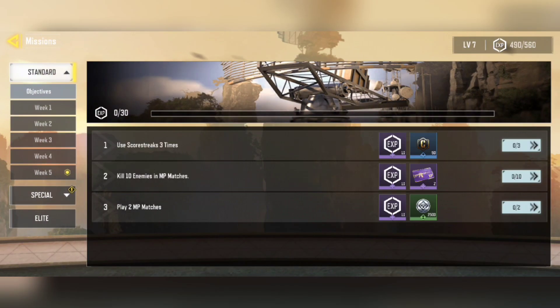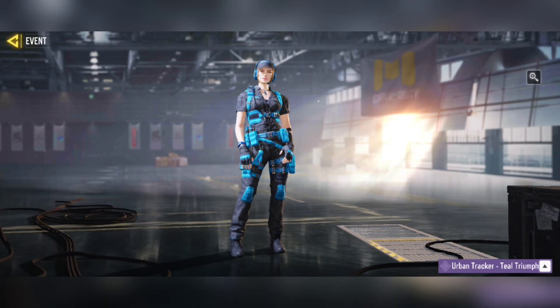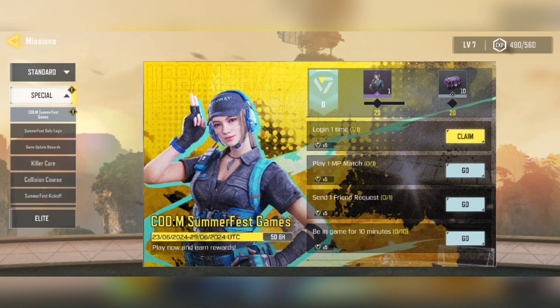Go to Events in the Missions, click Special, and this is the Summer Fest event. In this event you can get a free Urban Tracker skin — the Teal Triumph skin. To get it, you need to complete all four missions.